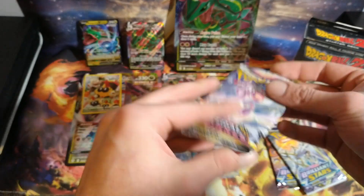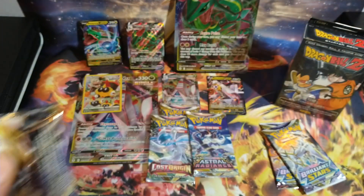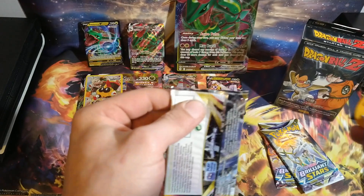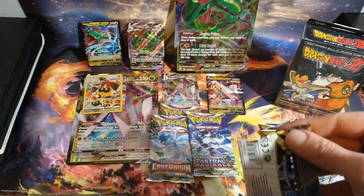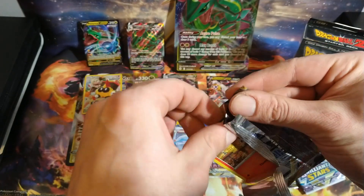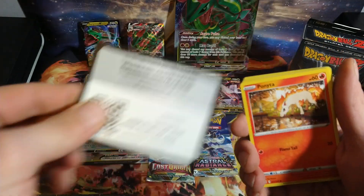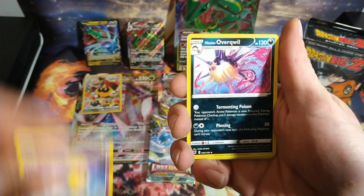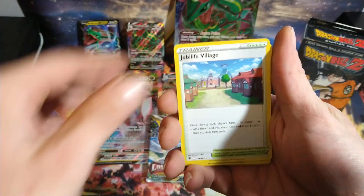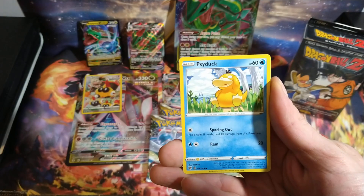And then we'll get into our third pack of Astral Radiance, and then we'll move on to Lost Origins, Brilliant Stars, Evolving Skies. And then I'll be opening up that Dragon Ball Z starter deck. I currently don't have Dragon Ball Z packs right now, but if that's something you guys are interested in, I've been thinking about buying some booster boxes. I think maybe I could do a Dragon Ball Z live stream.